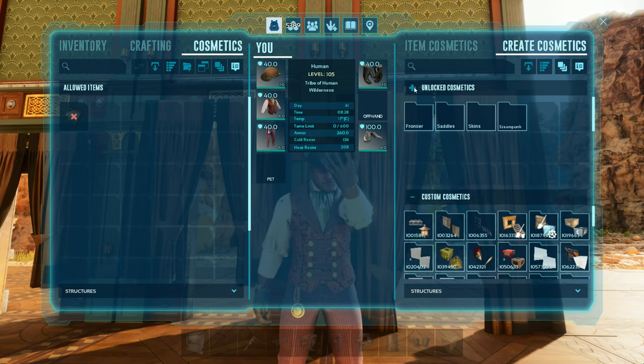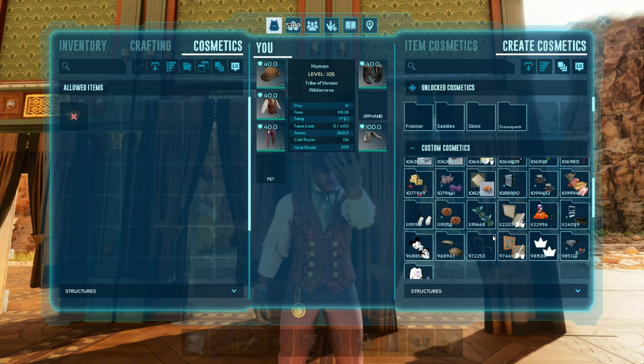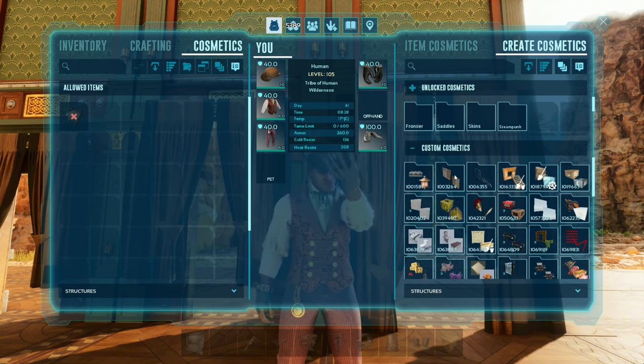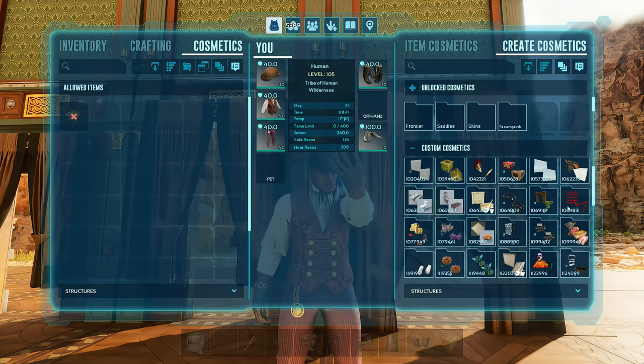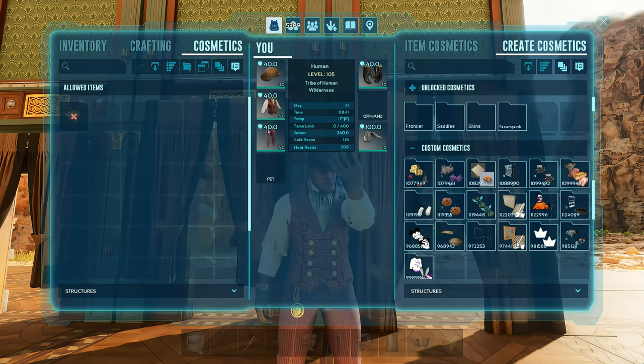We're going to come down here and here's all your custom cosmetics. If you've noticed, they've changed greatly — they're now in folders. There's good and bad with this. One thing you may notice right off the bat, there are no names at all. It's just a series of numbers. So if you're like me and you have a lot — and I mean a lot — of similar cosmetics, it can get difficult to identify which ones are which. Certain creators like Clinger Martin, I know his style, so I can recognize those are his.